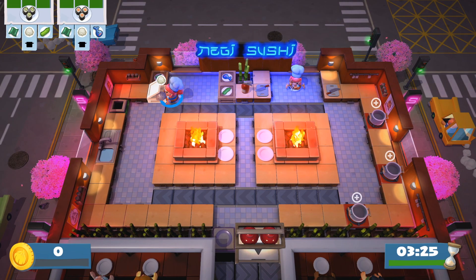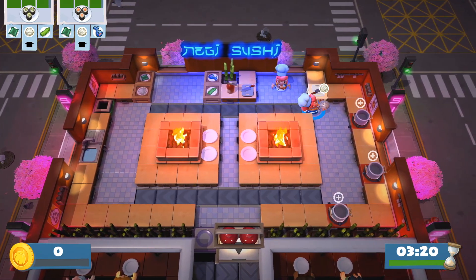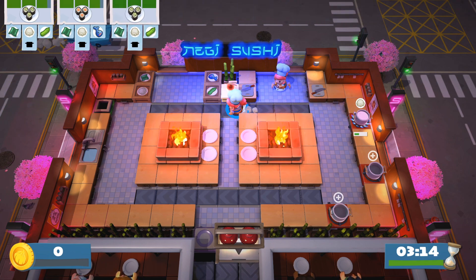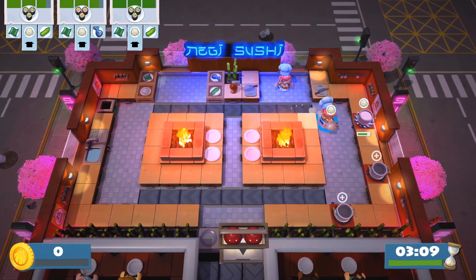Basically what you need to do is get one of your chefs, move them over towards the white rice container, and press A to pick up a ball of rice. Then move over to one of these cooking pots and drop it in. You can go back and grab another ball of rice — this level actually has three cooking pots.